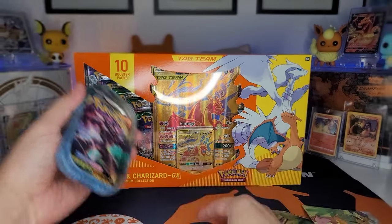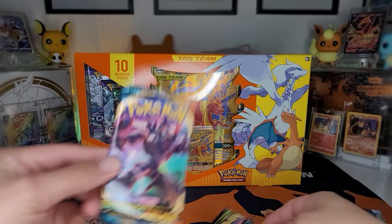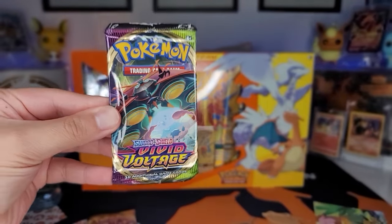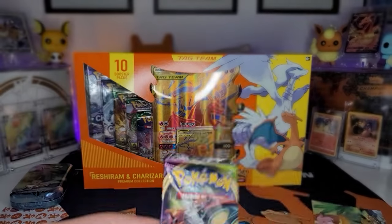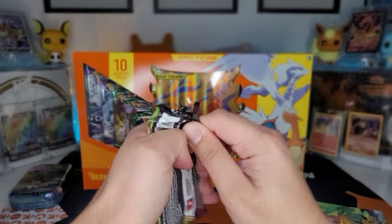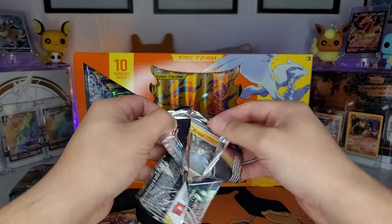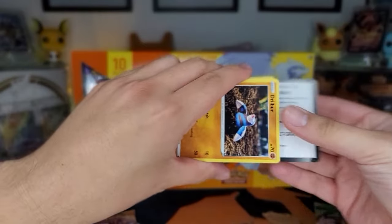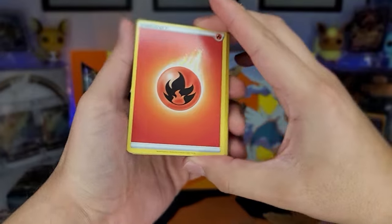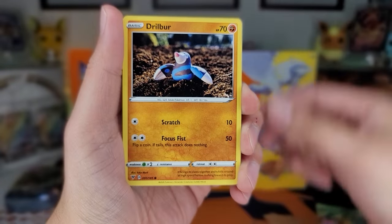Alright, the Vivid Voltage pack and Darkness Ablaze pack came out. Still hunting that Charizard VMAX and still hunting that Rainbow Pikachu or the regular Pikachu. Let's start off with this pack. One, two, three, four to the front. Got that fire — oops — Kakuna, look at that. Drill Bird, Crobat.